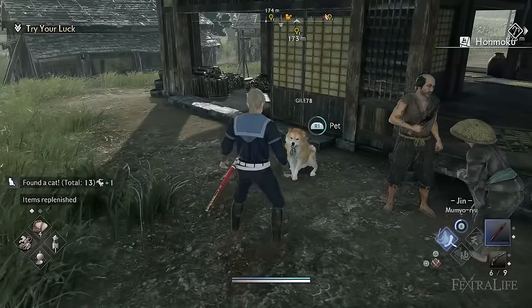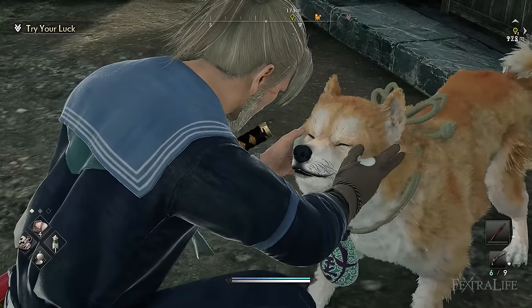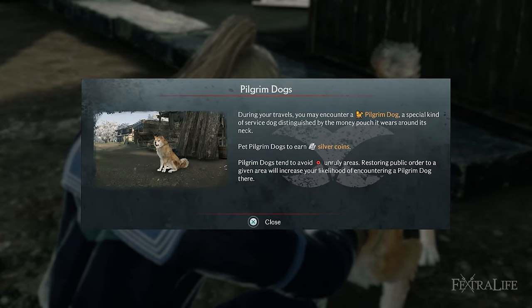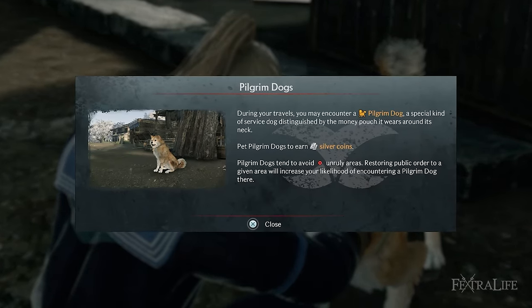Later in the game the longhouse becomes time-reward based with multiple systems for gaining items, coins and crafting materials. Early in the game you get one of these systems: pilgrim dogs. Every hour or so you can send a pilgrim dog with a certain amount of coins and a money pouch to get silver coins. Petting pilgrim dogs you find on the road also gives silver coins so be on the lookout for them too.